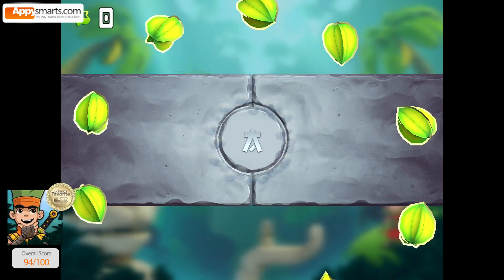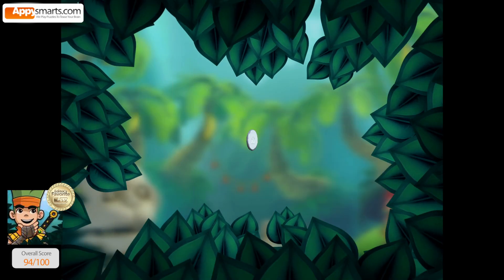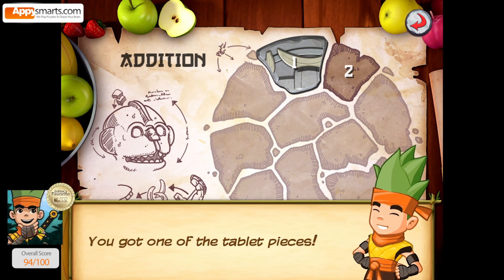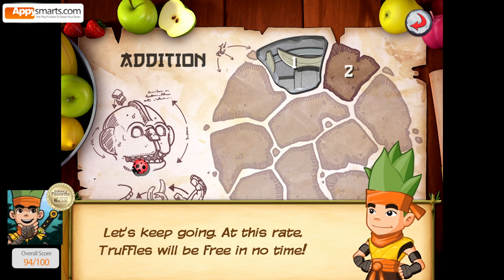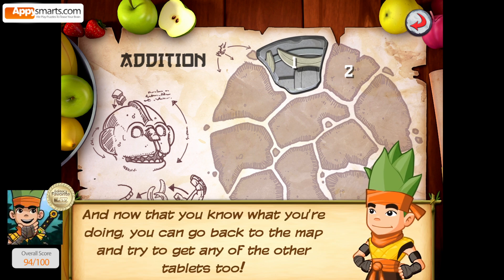Excellent! Great job! You got one of the tablet pieces. This one is made of stone. But I read an ancient scroll that says there are also gold pieces — I wonder how you can get one of them. Let's keep going. At this rate, Truffles will be free in no time. And now that you know what you're doing, you can go back to the map and try to get any of the other tablets, too.